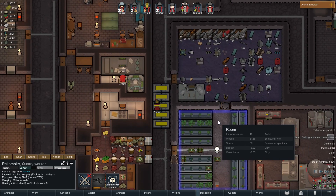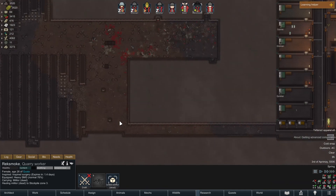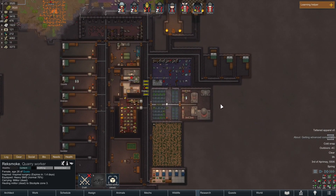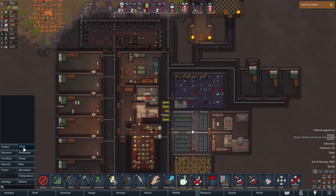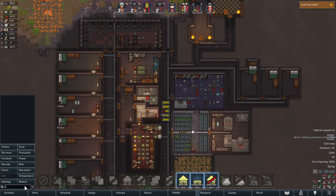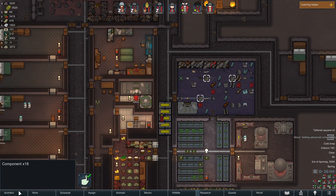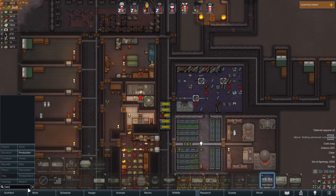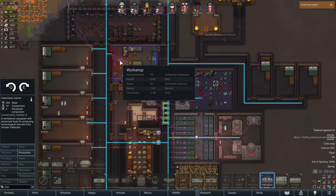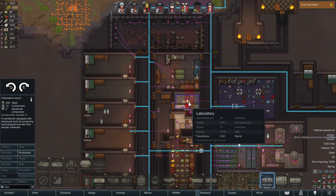I'm completely out of components. I made the fabrication bench just in time — or finished researching fabrication, at least. So I'm going to build a fabrication bench. It takes 12 components, but it says I have them — oh yeah, there's some right here. I just couldn't see them. I'm just blind. So I'm going to build this — it's a huge machine or whatever, like a huge building, but it'll be great. I will be able to produce components from raw steel.